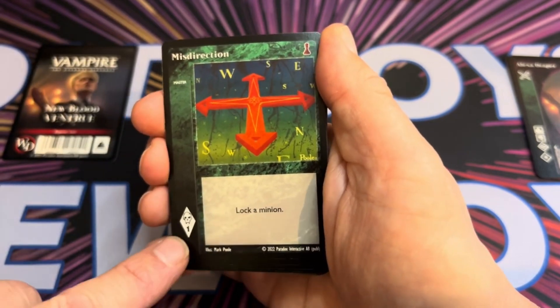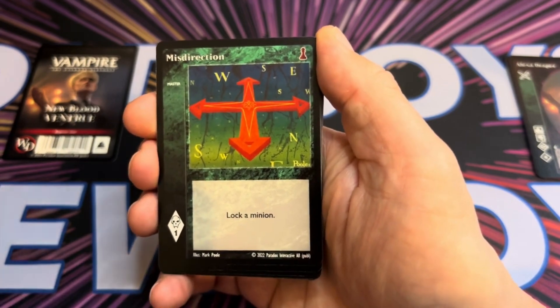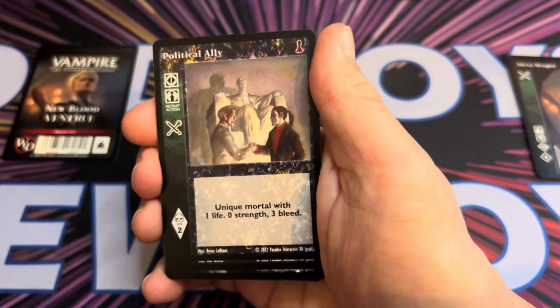Misdirection is a Master card. It's going to cost you one out of your main pool, but you can lock a minion — minions being allies or vampires in this game.